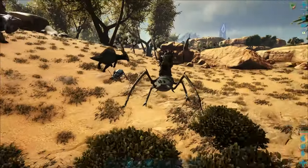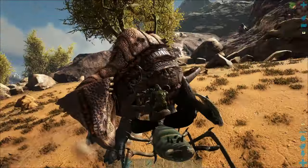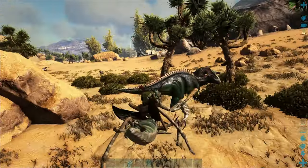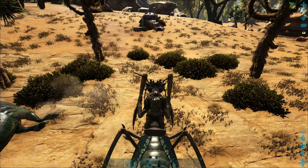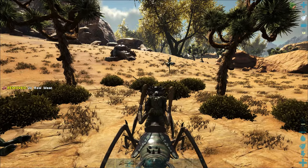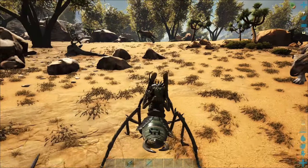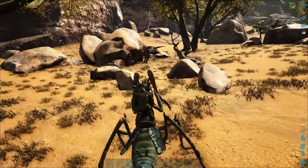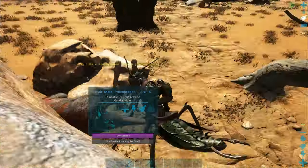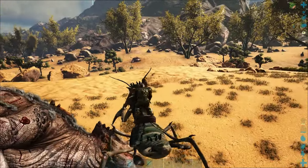Look at that, just knocking them out one after another. We've got the moschops down too. Look how easy it is to knock creatures out using a club in the hands of a mantis — that is absolutely insane. Down he goes! Boom — and I broke my sticks. The mantis can also harvest meat and hide, and with a pickaxe or hatchet equipped you'll get even more.